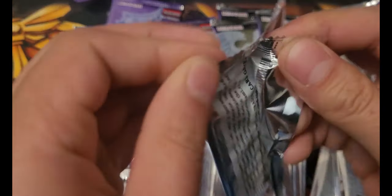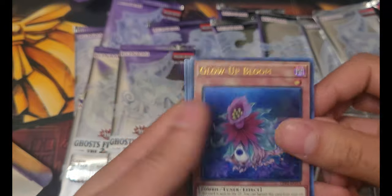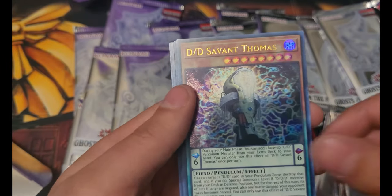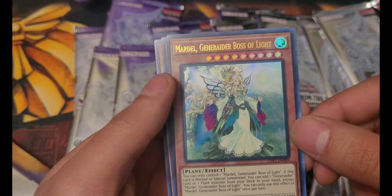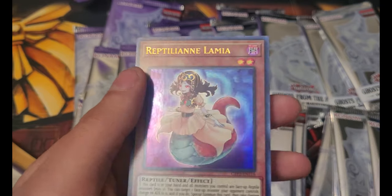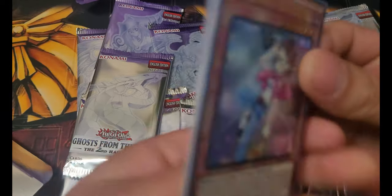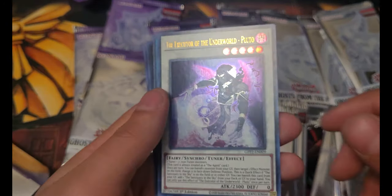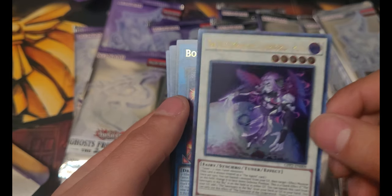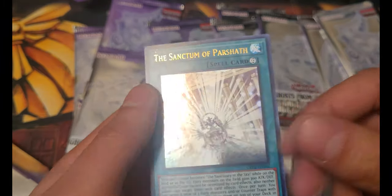We got ourselves a Blue Eyes pack. Glow Up Bloom, DD Savant Thomas, Mardell Generator Boss of Light, Code Radiator, and Reptilian Lamia. Dark Magician Girl. Performapal Mist Director, The Executor of the Underworld, Pluto, Boral End Dragon, Ghost Trick Dulahan, and the Sanctum of Parsha.